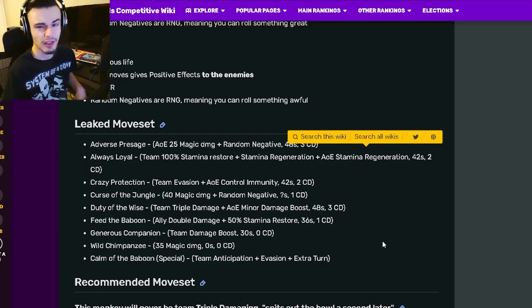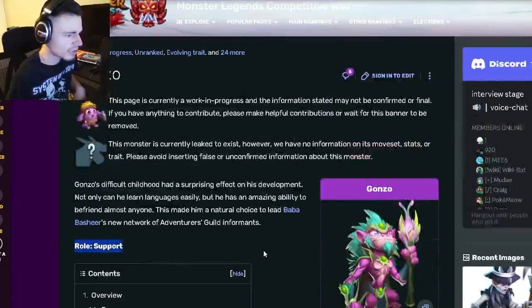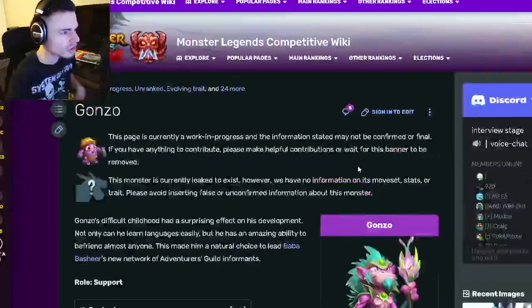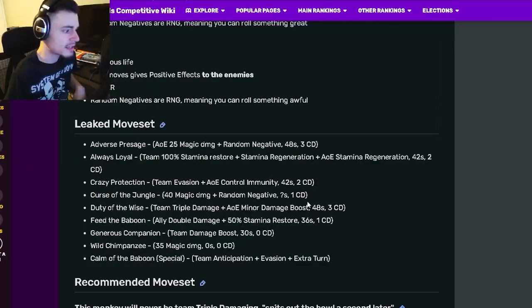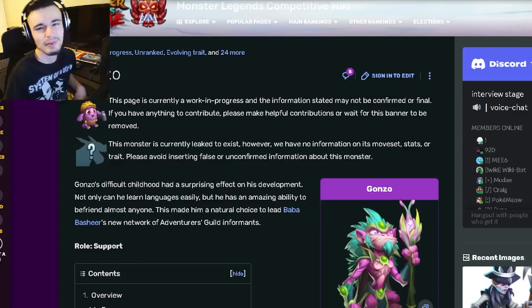Overall, this monster has some really great moves. He's a great support and will be really good for bounty hunts because of the damage boost and evasion. He can also work in normal multiplayer because he has a bunch of really good moves. If you need a good support, go and get Gonzo — he's not the best in the world since he doesn't have any NER, but he's still pretty good. Let me know in the comments what you think of him, and I'll see you in the next one — like and subscribe, goodbye.